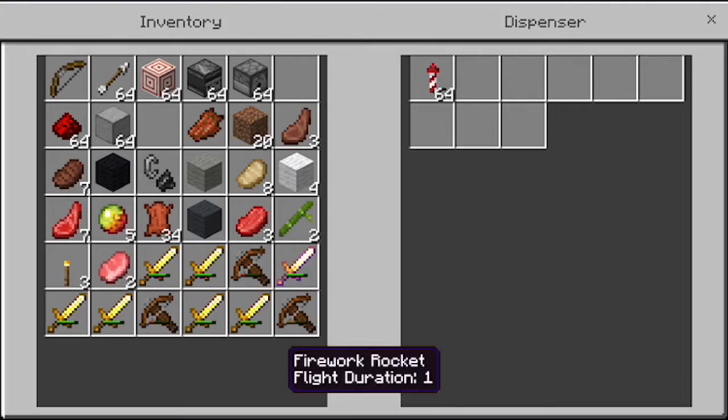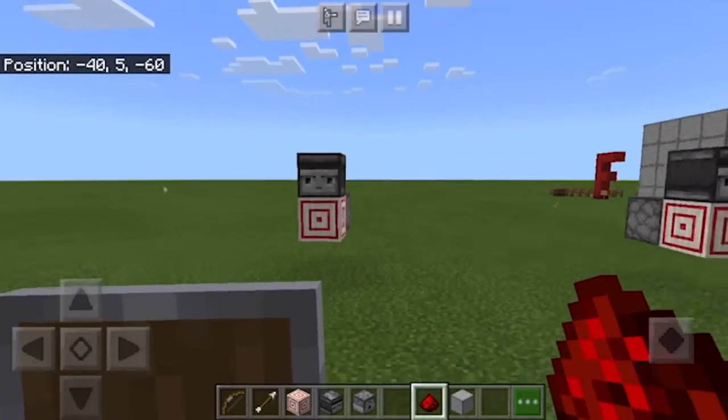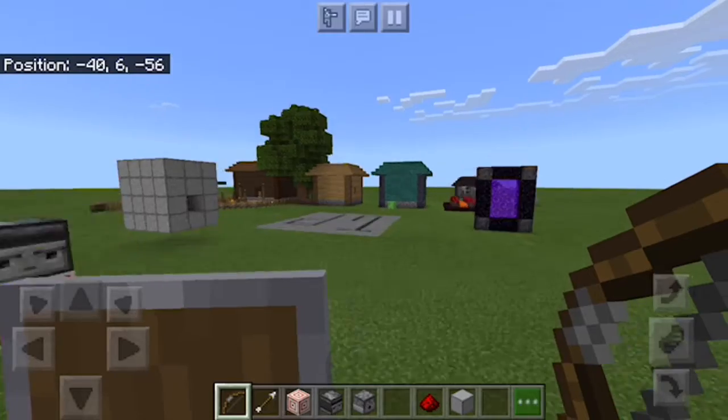Then crouch and place down a redstone piece there. Break your block of choice and your build is done. Now all you have to do is put fireworks or a rocket in there, take out your bow and arrow, and just shoot. That's so cool!